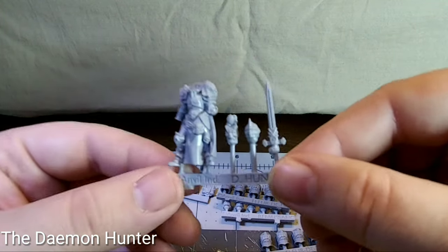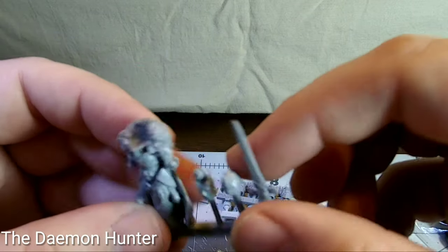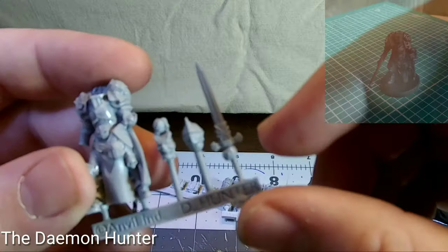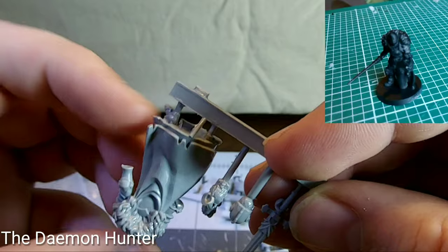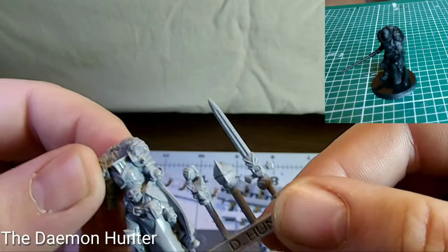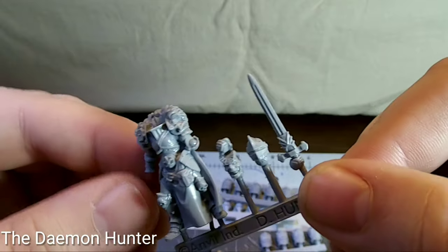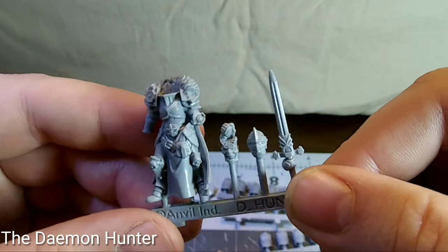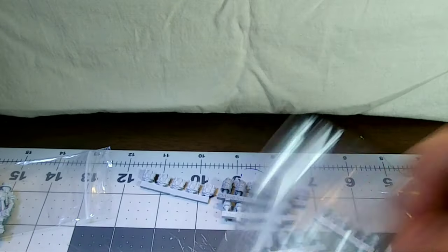Here we have the Demon Hunter, which is another awesome character model. She's got a helmeted head. And that item in the middle of the sprue — which I do a really poor job of getting into focus — is actually a demon's head lantern she's holding in her off hand. Just look at the detail on this model: the fur lining on the back of the hood and the cloak. Just fantastic.